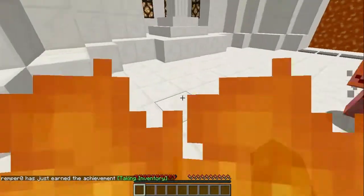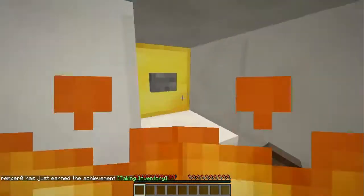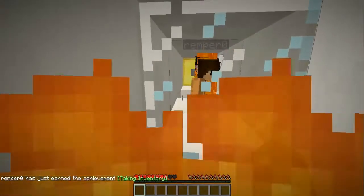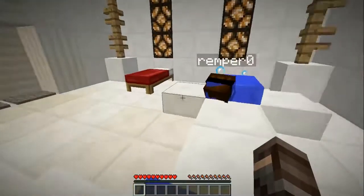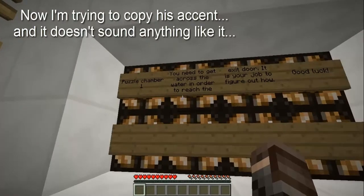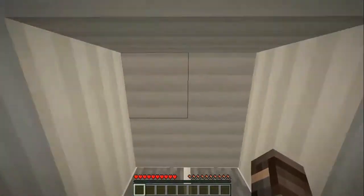Player one, player two. Do you want to be player one or player two? I'll be player two. Press the button at the same time. I'm trapped. I fell. Puzzle chamber one: you need to get across the water in order to reach the exit door. It's your job to figure out how. Good luck.